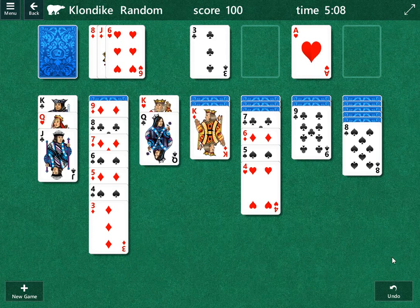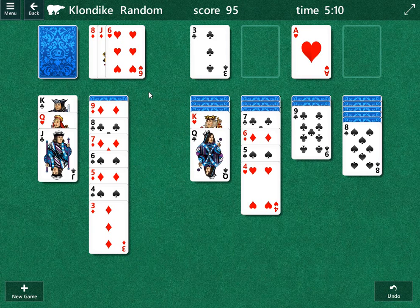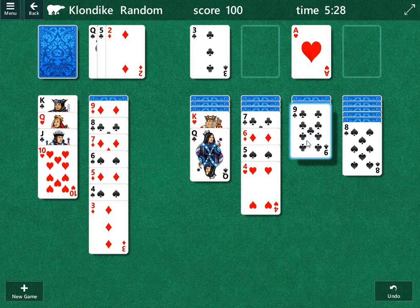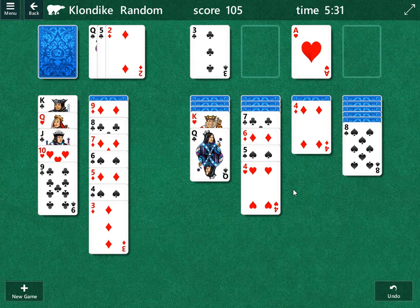We're going to move this queen over here to open up that column. Nine is not the best but not the worst card. There's the jack we can move over — remember there's a king underneath this, so I don't know if it has a ton of value. If there was a queen we could bring down then maybe, but we already have a red king down as well. We just got to figure out some moves. This ten is a very important card here because it allows us to move this nine and open up the column.